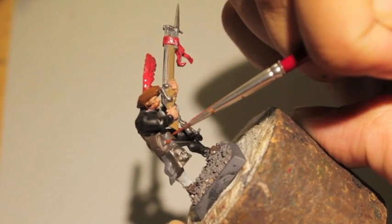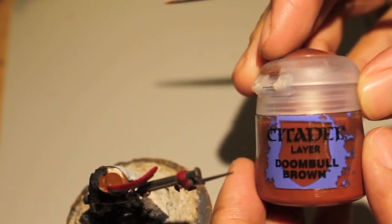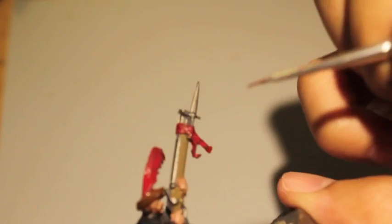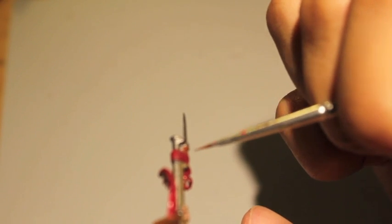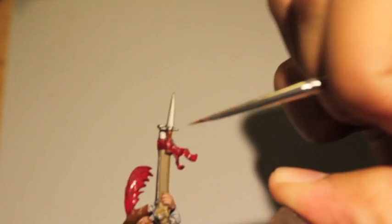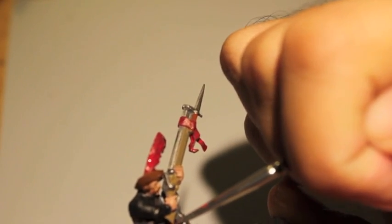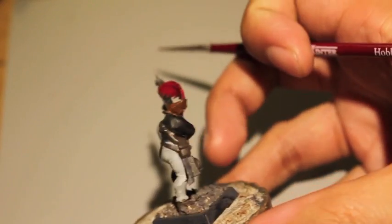Hey guys, we are just about done. I'm not sure if I got this far in the last video. Doom Bull Brown for the wrappings for all of the daggers. So if you've got anything with handles or handle wrappings — like a short sword, a holster, a wrapping on a bayonet, or on a dagger — that's where you paint them. So that's where the guy is now.